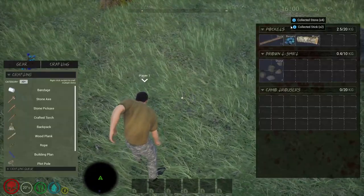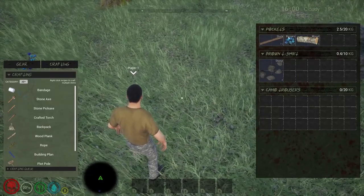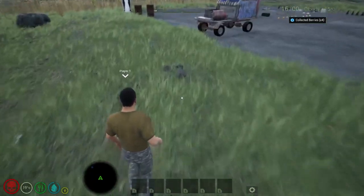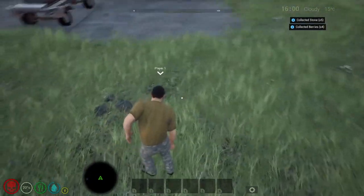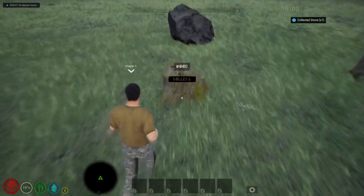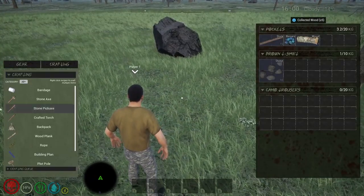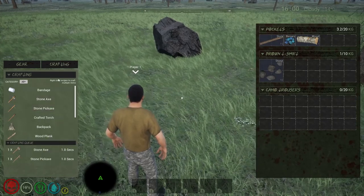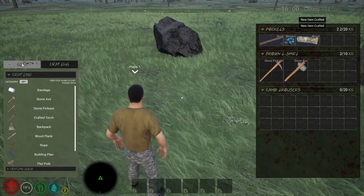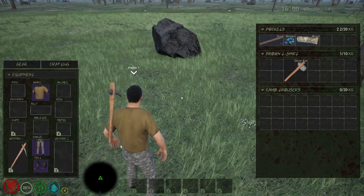Berries replenish hunger and thirst, so these are the initial items you're going to find in the world when you spawn in. We have 10 stones - I need some more wood. That should be enough. We can now craft a stone axe and stone pickaxe, which allow us to gather more stone and wood. Let's equip these to the player.